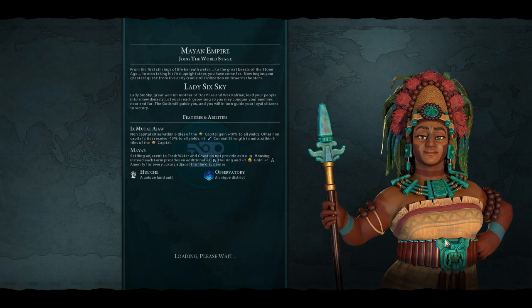The game intro plays: 'From the first stirrings of life beneath water to the great beasts of the stone age to man taking his first upright steps, you have come far. Now begins your greatest quest. Lady Six Sky, great warrior mother of Dos Pilas, now lead your people into a new dynasty. Let your reach grow long.' Am I crazy or do other leaders have a slightly longer introduction text? I like her design - this teal colored jewelry is really pretty.